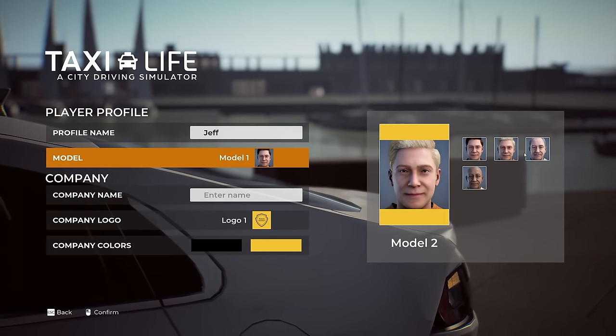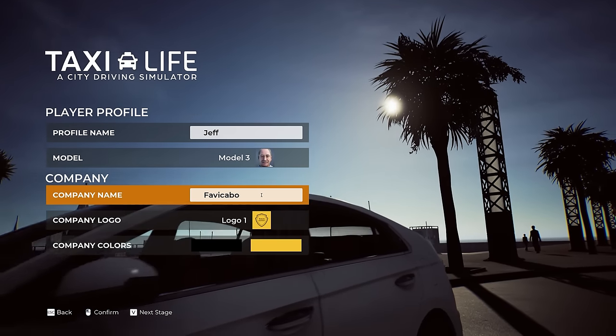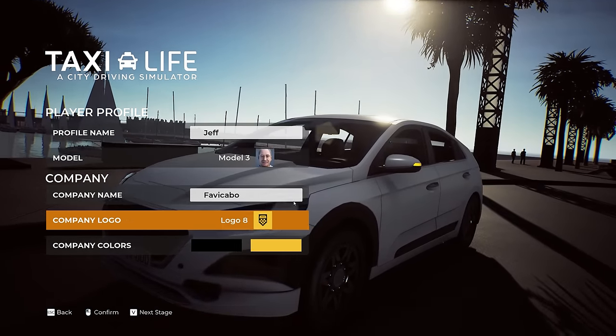We need to be an old person — yeah, there we go. Perfect. Our company name will be Fave Cabo. Let's look at our company logo options. I like that one because it means we're going to go fast.